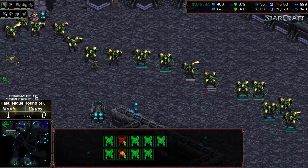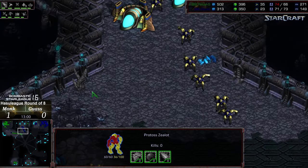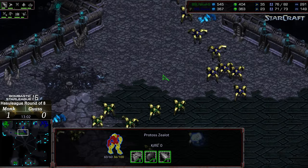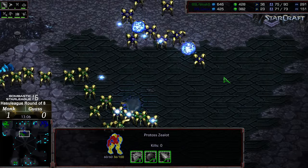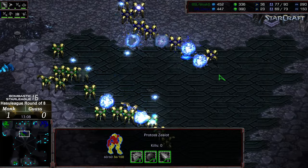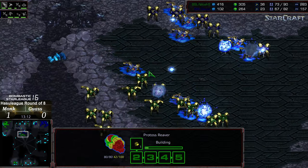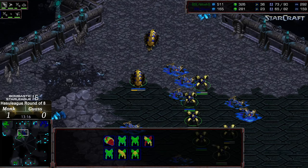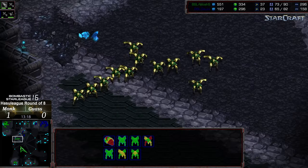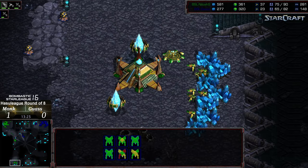The dragoons are marching out, a single zealot giving forward warning. Gauss in a rush to get outside — that could have been a clever maneuver for Monk to take down the assimilators to lock that army in. Now it is a full-on fray between the two. The reaver joining from the north is forcing a lot of dragoons out of position, so Gauss is getting a slightly better exchange overall.